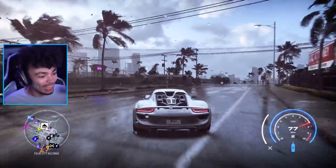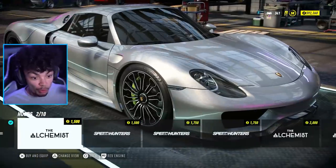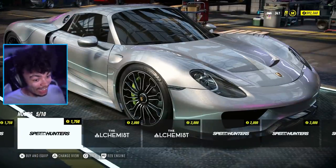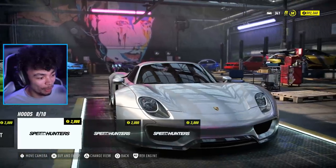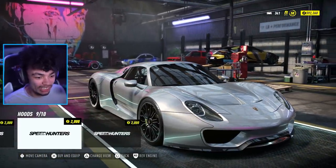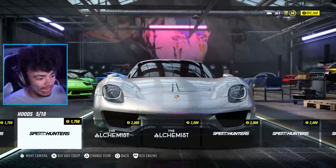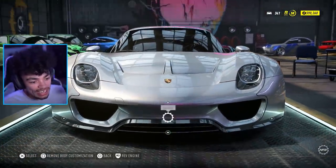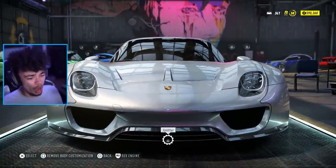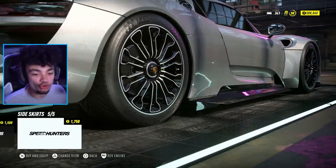Loving the flames coming out the top exhausts — it's a nice touch since that's where the exhausts are on the 918. Choosing the Alchemist wide body kit, which is mega wide. The hood selection changes the whole front of the car and automatically applies the wide fenders. Going with the twin-indented hood. It's ridiculously wide.